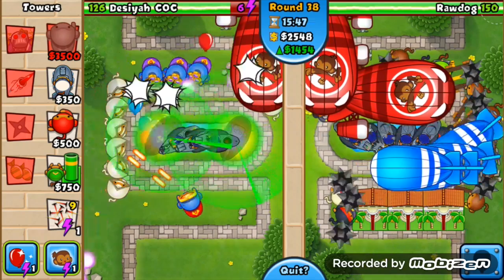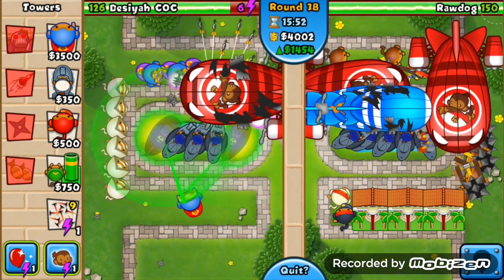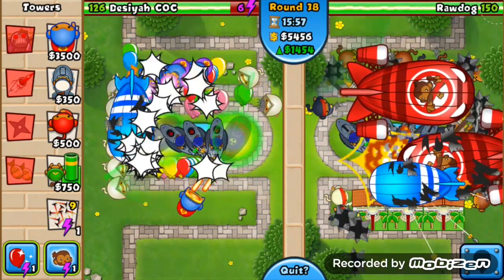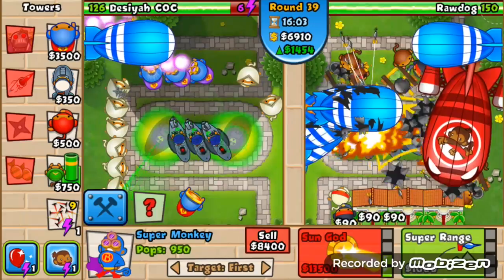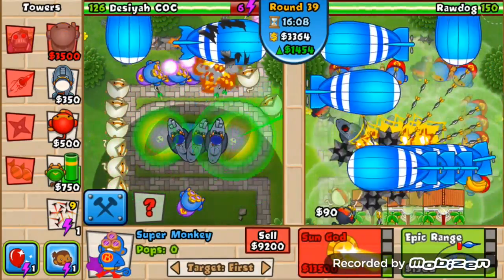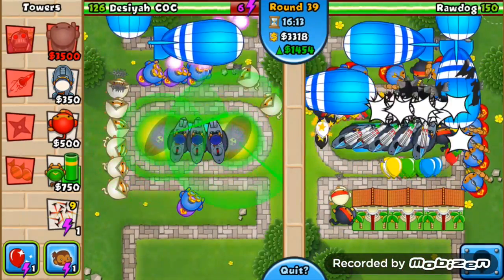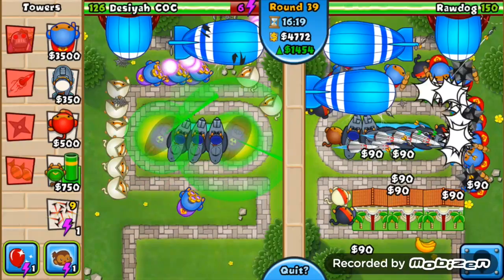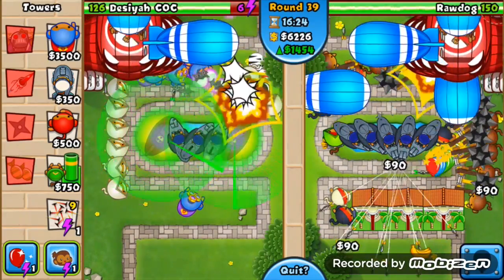Once I place that ninja monkey at the bottom, if any little balloons try to get through I'll upgrade that one. We've got three plasma super monkeys at the top doing so much destruction, and then the one at the bottom as well. I'll probably get the robot upgrade on that bottom one and then we're really sorted — we can get to around round 40 or beyond. The super monkeys honestly, I did play a few games after and against a more experienced high-round player I didn't even get past round 40 when I used super monkeys because I didn't have the right layout.